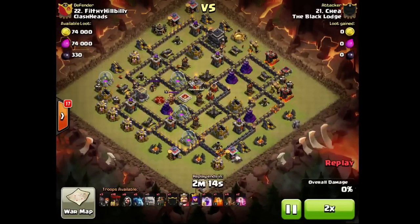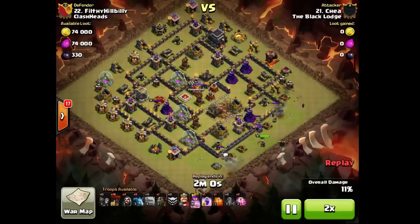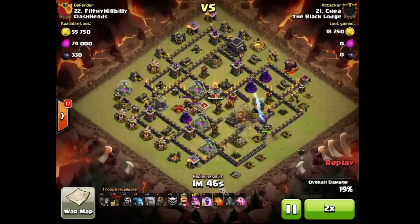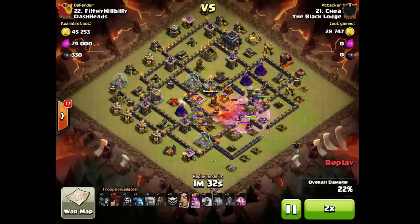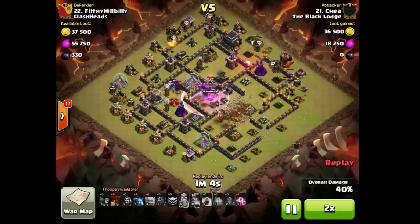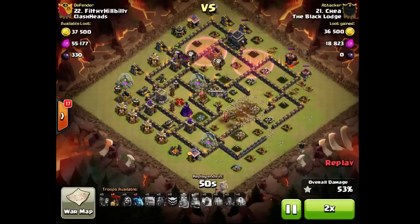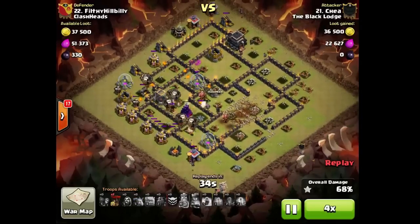This is a weird base by Filthy Hellbilly. I'm not a fan of two sweepers clumped up in a row in the same compartment, because he's gonna send his kill squad and they'll take care of both sweepers. Just overpowering the base — eight back-hand loons left, he saved two for cleanup. Sweet attack by Cha.